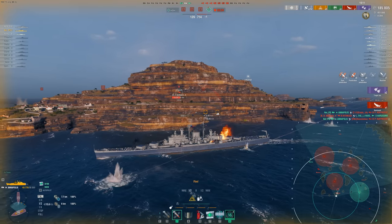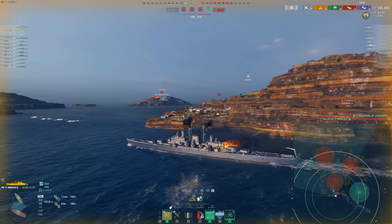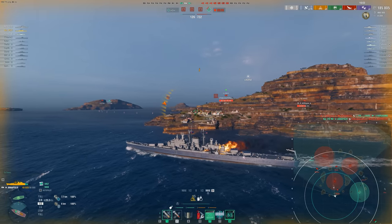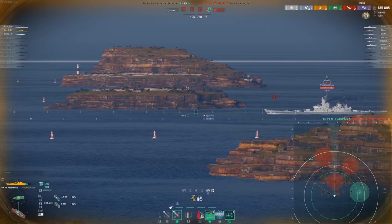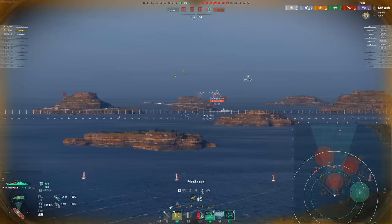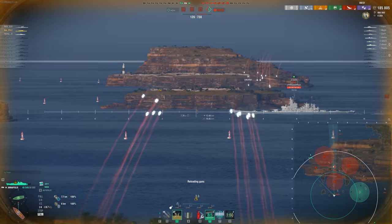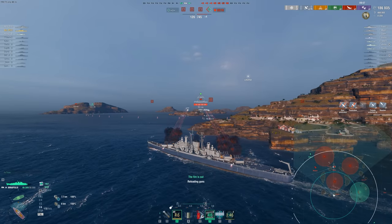Unfortunately, we do lose our Frigamo in the process, but we've kind of pulled it back. I'm not sure if I can say this is close, but at least we're above 100 points as a team. There's still a full HP Illinois — that's going to be pretty terrifying to deal with as an Annapolis, since he's got worse DPM than us but a lot of HP and pretty decent armor. If we get into a straight DPM fight, the Des Moines guns can definitely be pretty scary.